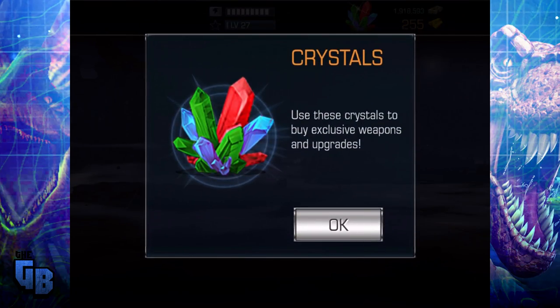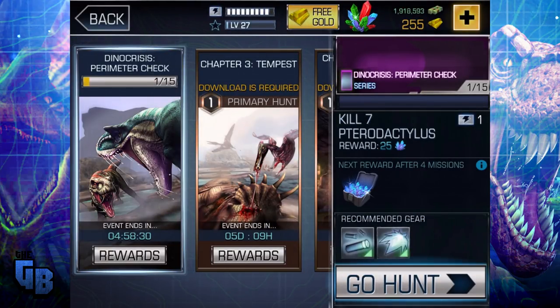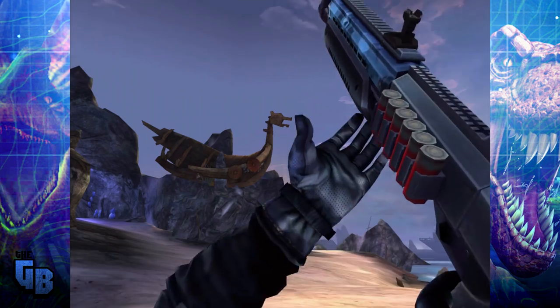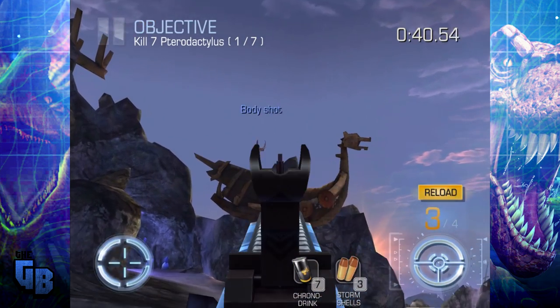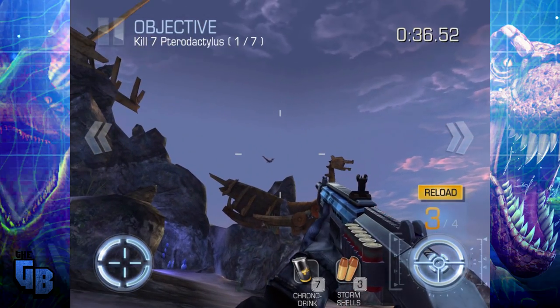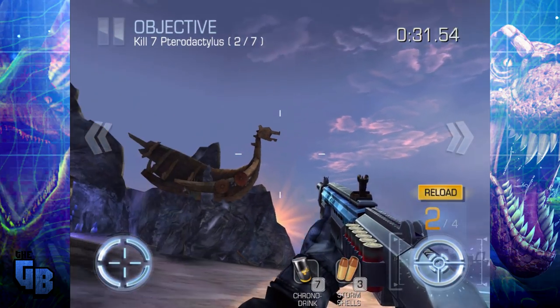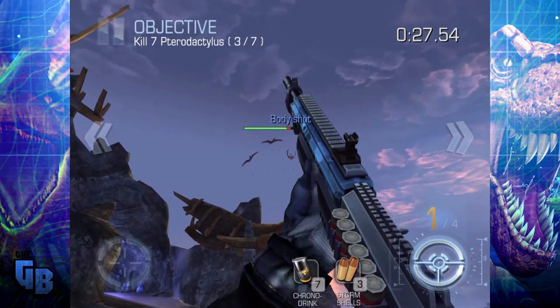Use these crystals to buy exclusive weapons and upgrades. We've got 15 — next reward after the formation, so you get a crate of crystals. This is something I haven't done before. If you were here for the first or second series of Dino Hunter Deadly Shores on this channel, you eventually don't use books and only use crystals to buy weapons.